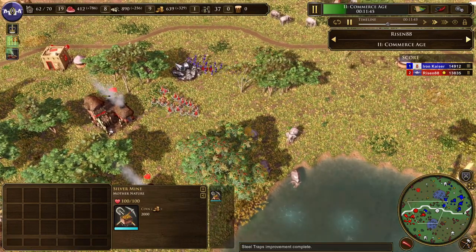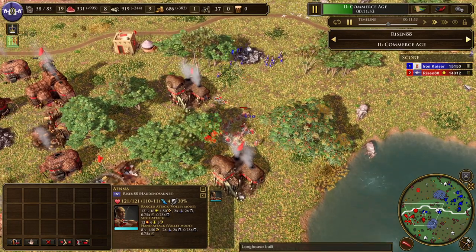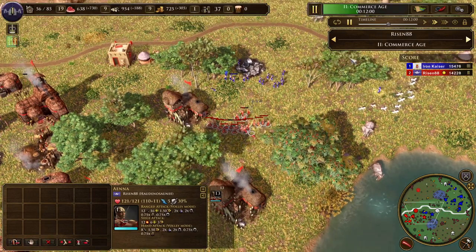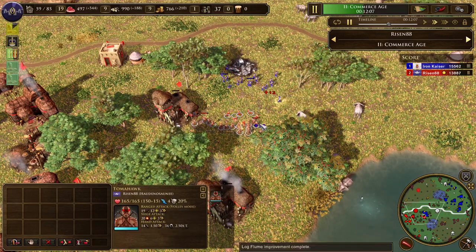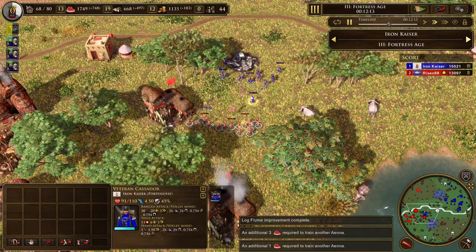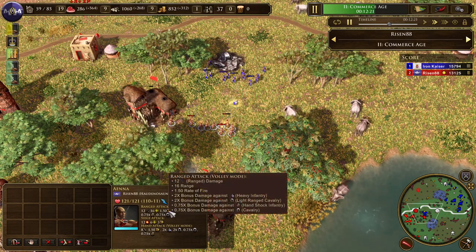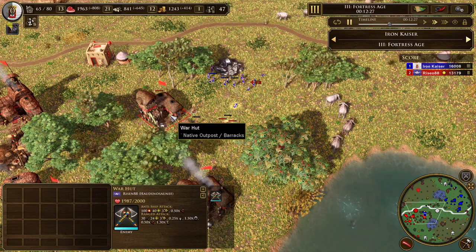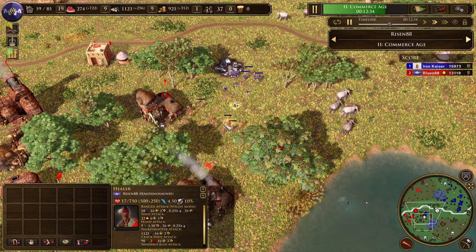I'm going to get some early shots off. Now we're dealing with 13 Bowmen versus 16 Cacadors. My ranged attack is 20, his ranged attack is 12. I'd say I probably won that fight. But then he's got two Warhuts, I'm getting shot at, and because he's the defender he's able to reinforce his units much faster than I am. I like his game plan of having two Warhuts — he's able to produce out of both of them.